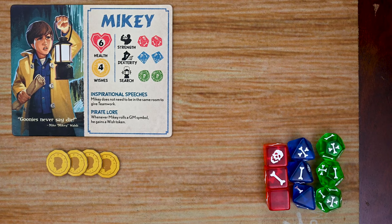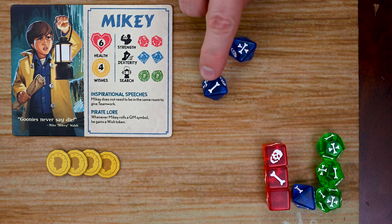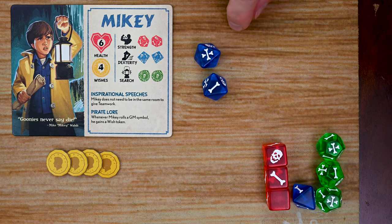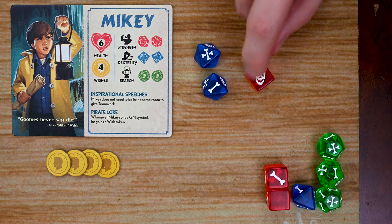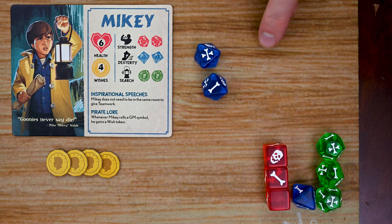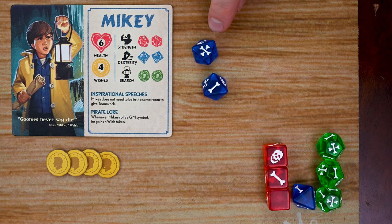Before the Goonies round, let's cover dice checks, which apply to both Goonies players and the Goondocks Master. Goonie players have three stats — strength, dexterity, and search — each listing the type and number of dice to roll. Many checks also list a required number of successes to pass. Rolling a bone counts as one success; rolling double bones counts as two. If anyone rolls the skull symbol, the Goondocks Master gains a GM token. For example, with a dexterity 2 check, if a player rolls three successes, they pass.